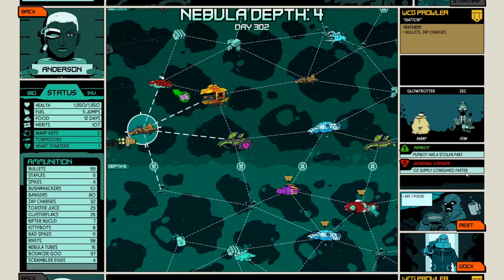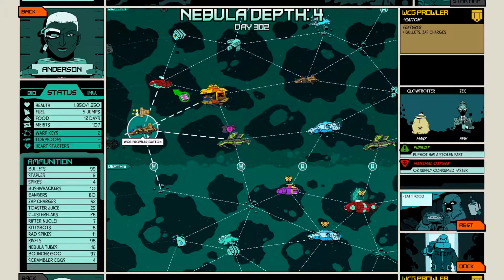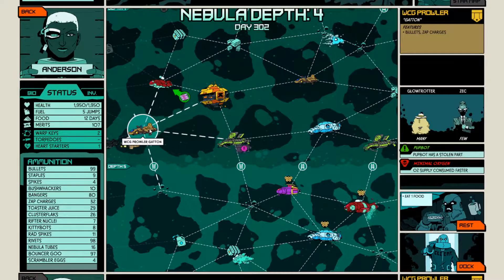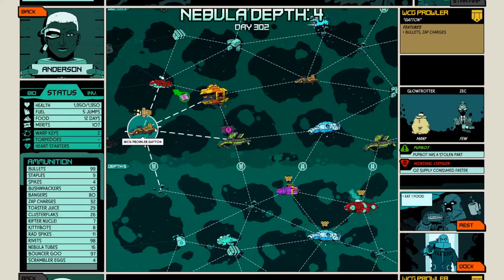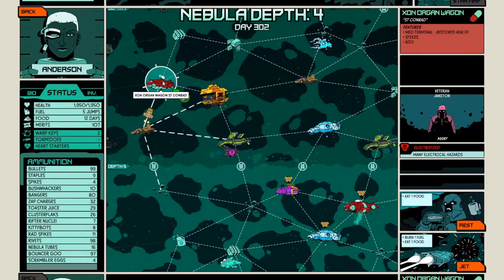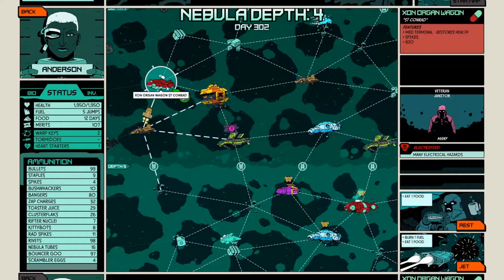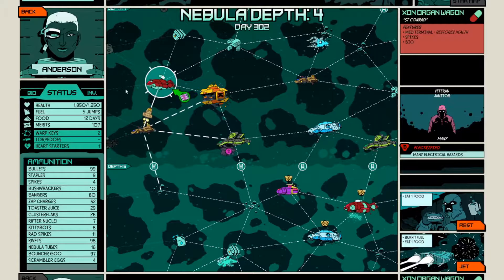Poppot has a stolen part - O2 supply consumed faster because of minimal oxygen. I don't think we want to stay over here. Many glow trotters, fusex. All we can find here are bullets and zap charges. The cool pops there is going to be inside a locked container I think, because it is not shown here. Let's just jump there.